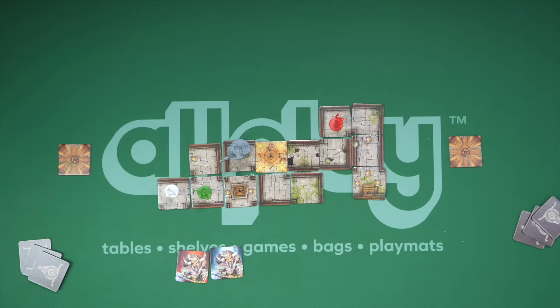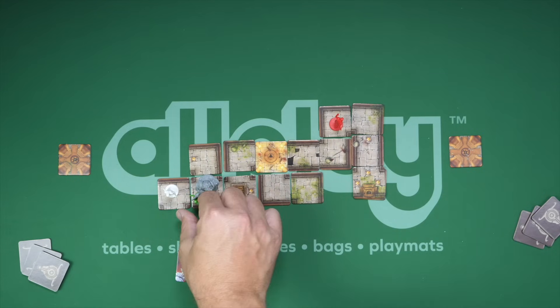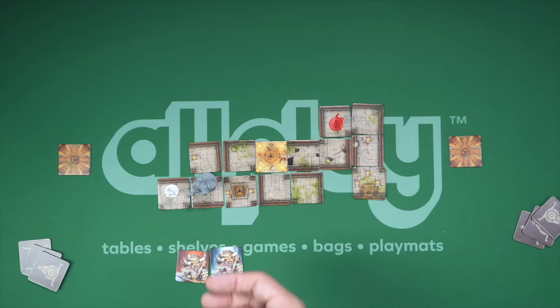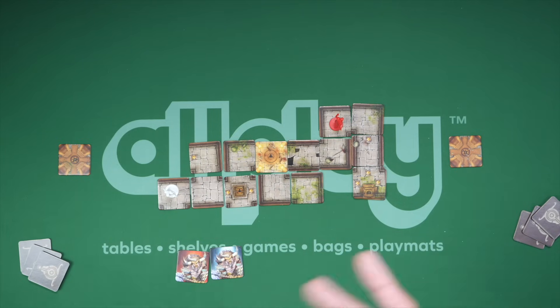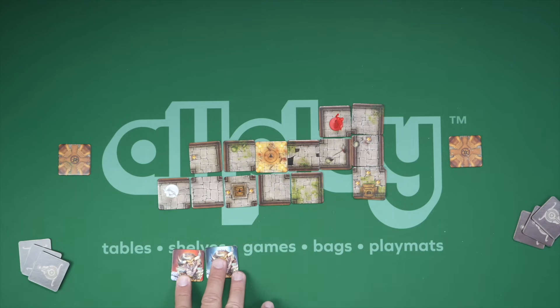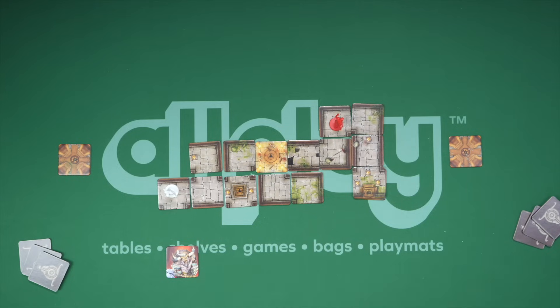He can use those trap doors to travel faster through the labyrinth to get back and forth. Now, what happens if you're actually taken by the minotaur? If the minotaur gets this guy, he's going to come off the board. All the tiles he has are going to go back into the bag, and the minotaur also goes back off the board and will come back out later. The red tiles go back into the bag and the white ones are discarded from the game, so the minotaur won't be quite as strong later. The next turn, this guy comes back at the entrance and draws three more tiles, continuing from there a bit further behind.